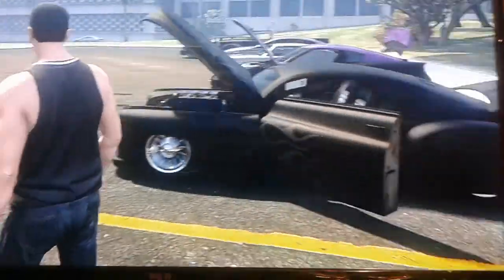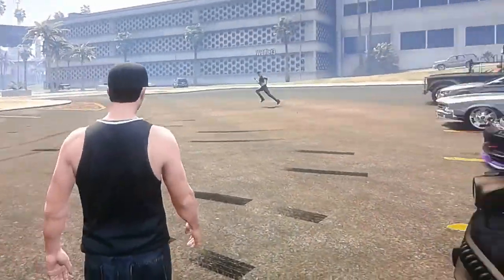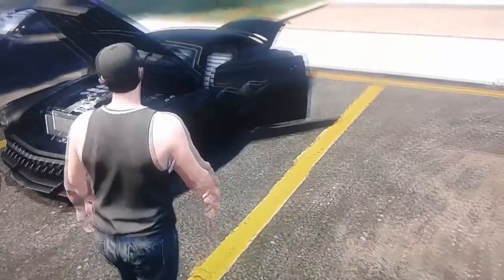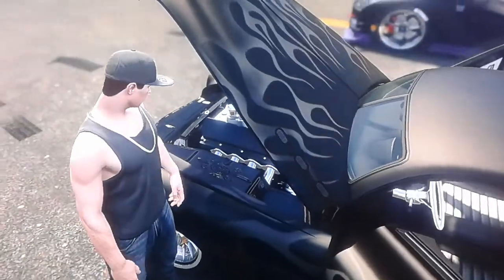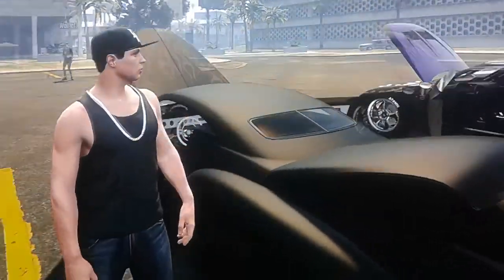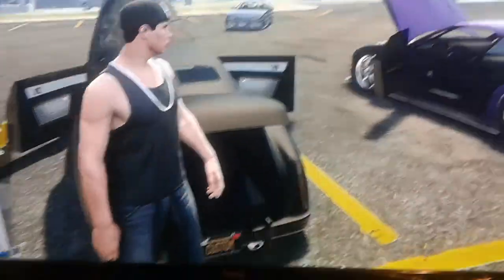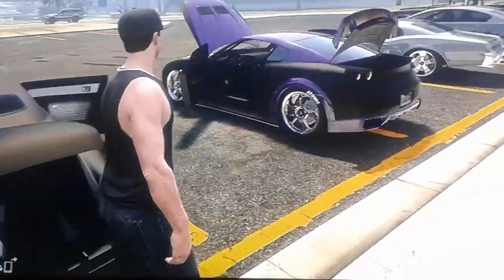We got this Hermes with the Ghost Flame Liveria — whatever. And it's got like the Vapid Hotknife interior, which is kind of cool. And we got the custom plate.